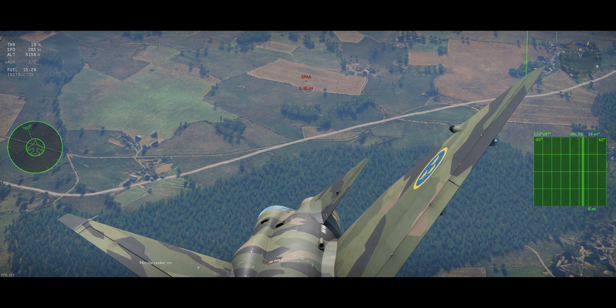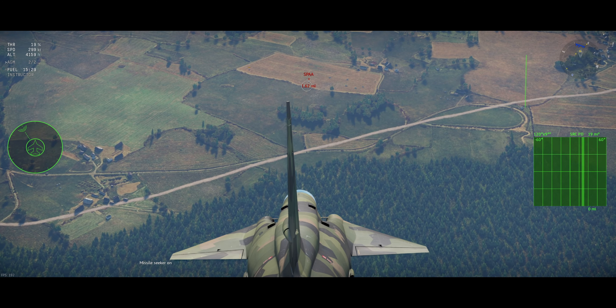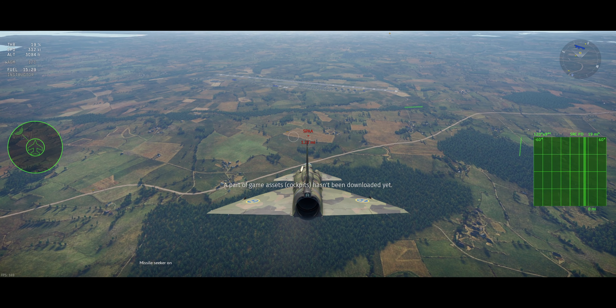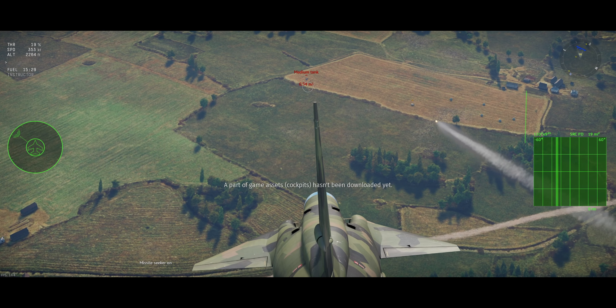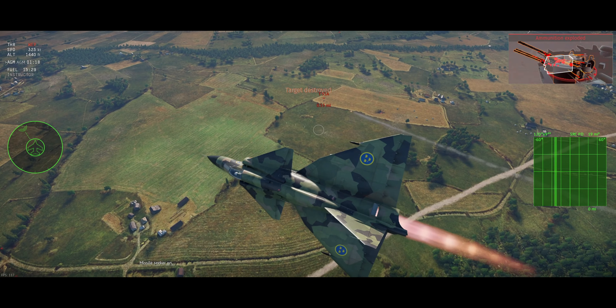Once you find your target, you can either hit X and lock it on the outside, which was giving me a little trouble, or you can just lock it with the camera. Personally, I prefer doing that, especially at long range. You can see here I lock it in third person, and you fire, and they hit their targets.